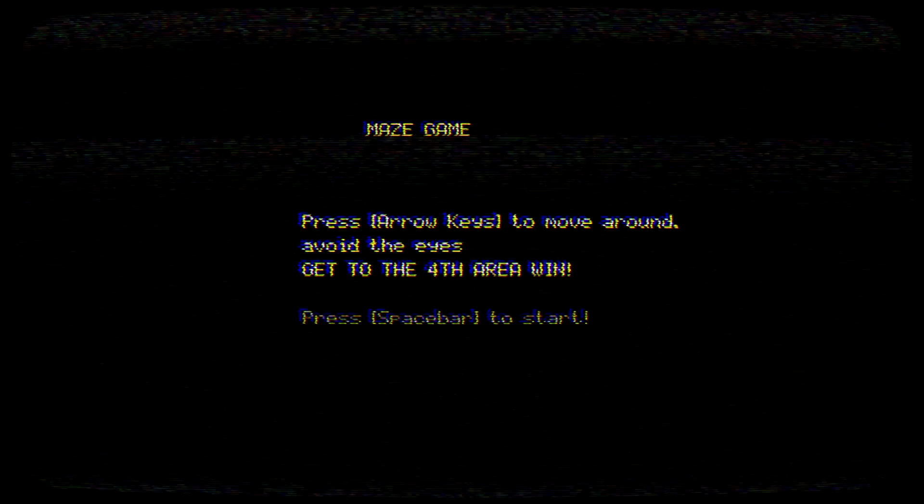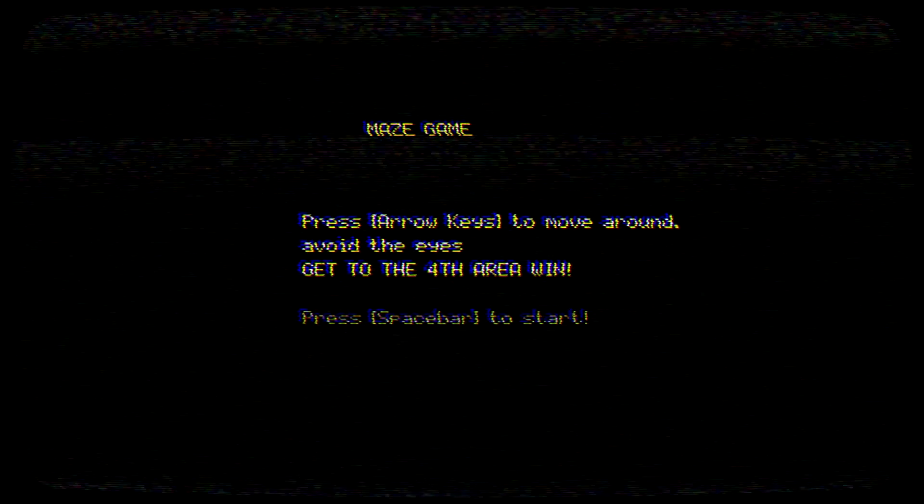Alright, maze game — press the arrow keys to move around, avoid the eyes, get to the fourth arena and win. We can see our eyes so that doesn't seem too difficult. We can't go that way — we can go up. Oh, there's stairs! Avoid the eyes, keep going. We have to find the stairs — that's all we have to do. That's another level.